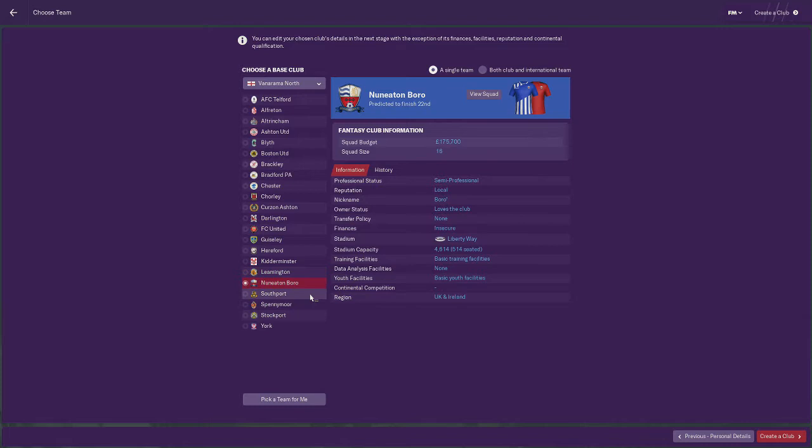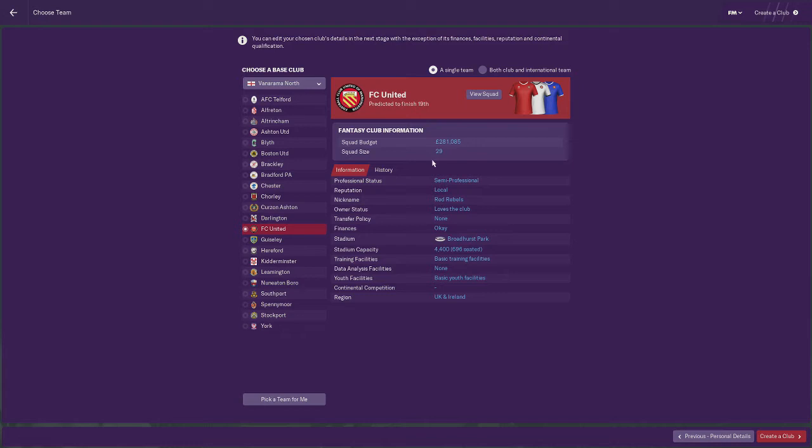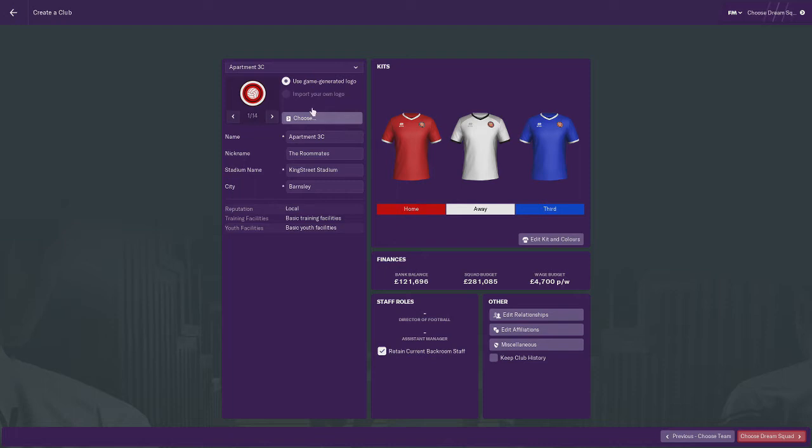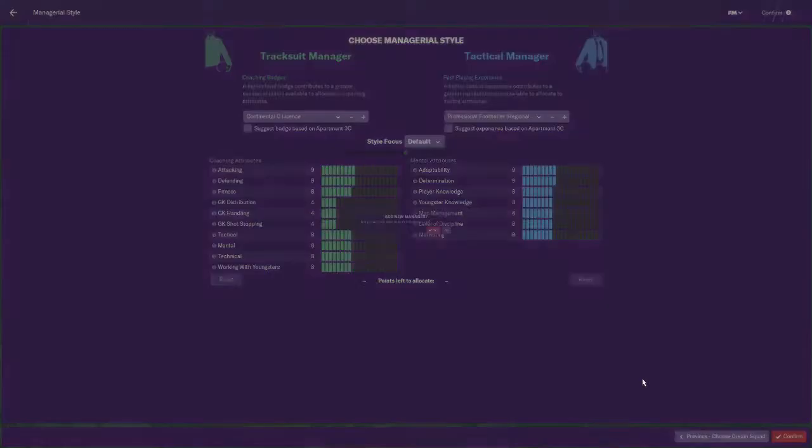We need a club with a decent squad size just to make sure we've got a decent number of subs. That looks like it might be decent at 129. So we'll go with FC United, just because they've got a better squad size. We'll be called — I already created a team as Apartment 3C because I did try to record this before on a different save and it just did not go well. But luckily it's still set up. Choose Dream Squad — that will do I guess, and we'll stick with what's already there.